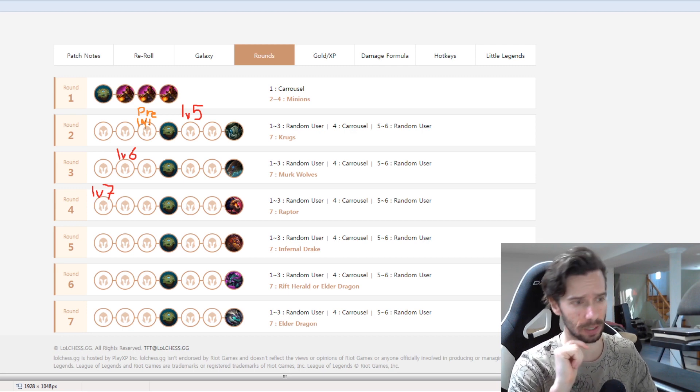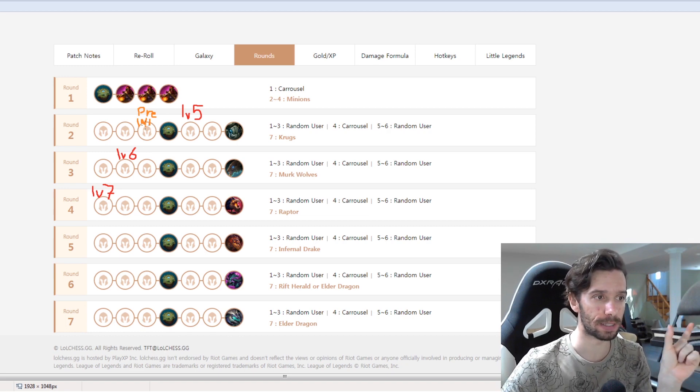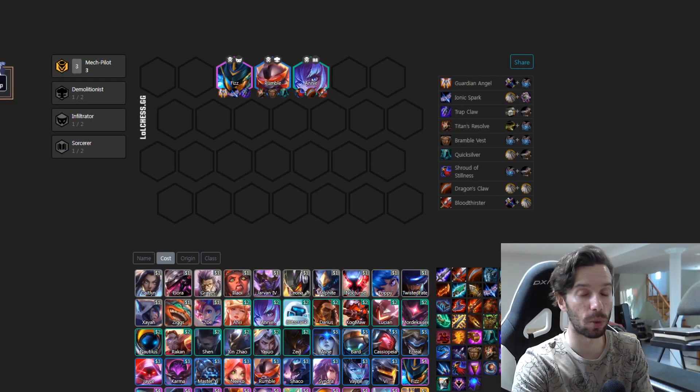Pre-leveling is when you're level four and your experience bar hits eight out of ten — that means on your next round you'll automatically level to five, getting those increased odds of hitting Fizz or the four-cost unit. We want to try and level to six on 3-2 so our natural rolls throughout stage three are increased for four-costs, and then level seven ideally by 4-1. This is the stage where we really need to have our mech online.